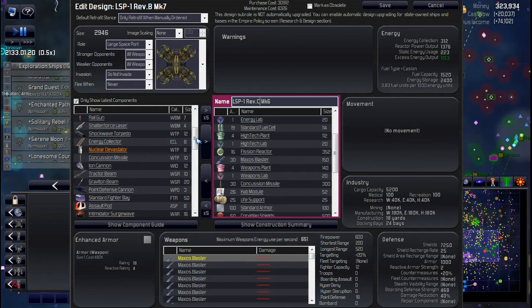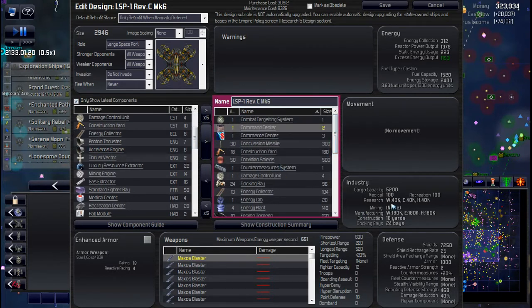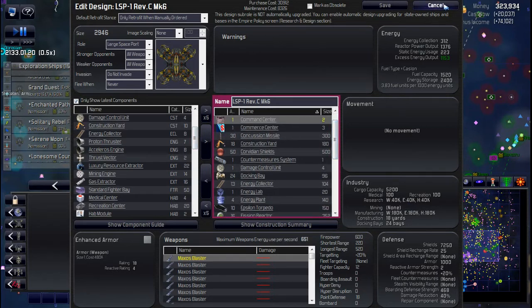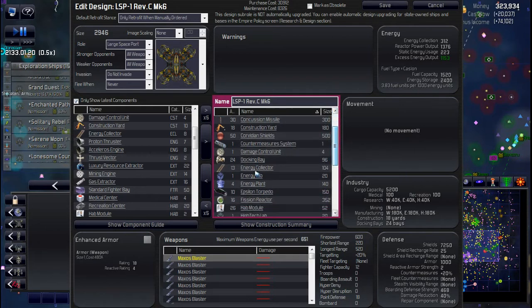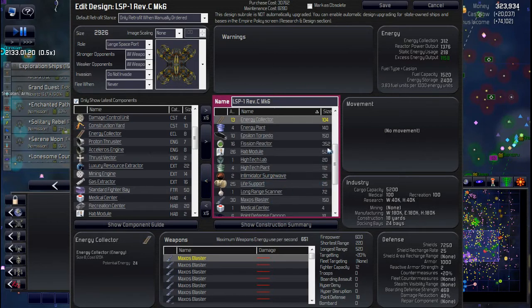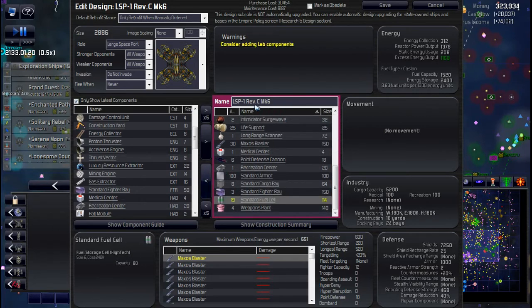We've got one high-tech lab. I've lost track of my math on this — let's just sort by category first. He was suggesting I put four energy, four high-tech, and two weapons on this — that almost seems a bit high. Maybe I'm misunderstanding. I think we're just ripping these right off of this station — that's what's messing me up. We're just ripping all the labs off this particular station: high-tech lab and there should be a weapons lab at the bottom. Consider adding lab components — so that must be all of them.